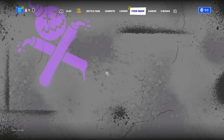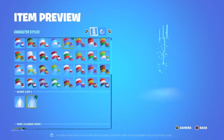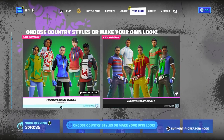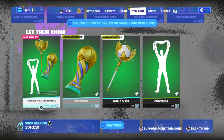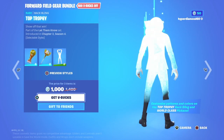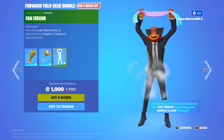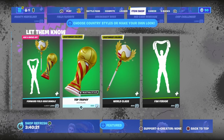First off we have got these country skins. I think they're customizable — yeah, they're customizable with like different countries, with male and female versions. Then we've got the separate skins, and these accessories: a top trophy back bling, a world-class pickaxe, and a Fan Fare emote.